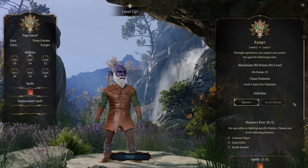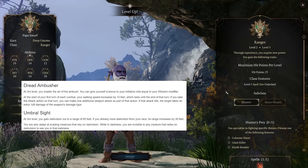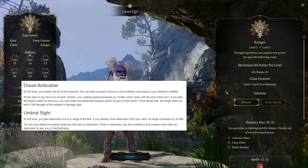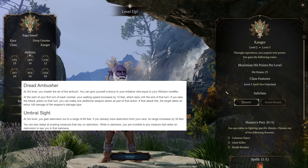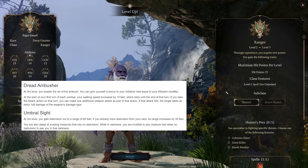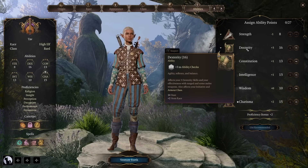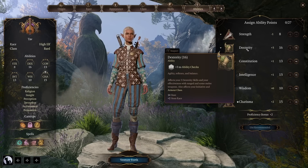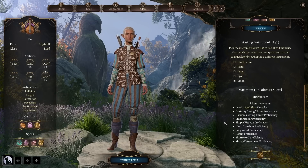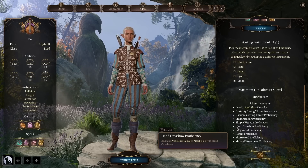Currently in early access we don't have access to arguably the strongest ranger subclass for this archetype - the gloomstalker. Gloomstalker will almost certainly be the strongest subclass for a rogue type character, with lots of useful tricks around hiding in shadows, great initiative, and doing more damage on the first turn of combat - for example adding a dice roll to your first attack roll. It is perfectly suited for a rogue type character and many builds will incorporate it. If you want to incorporate charisma and music into your roguelike build, the bard is the way to go, though you will need to put a lot of points into charisma for spell casting.